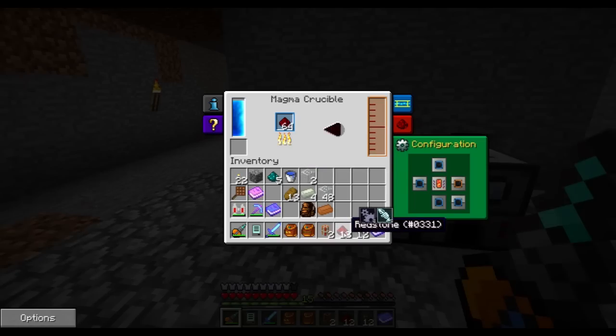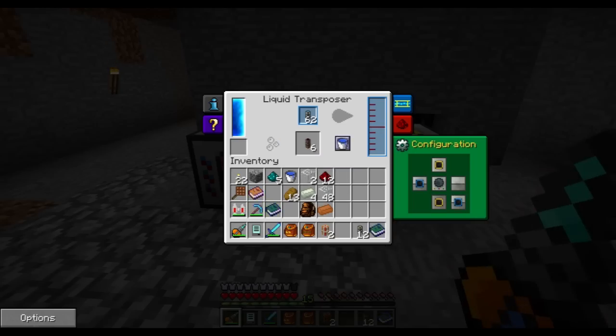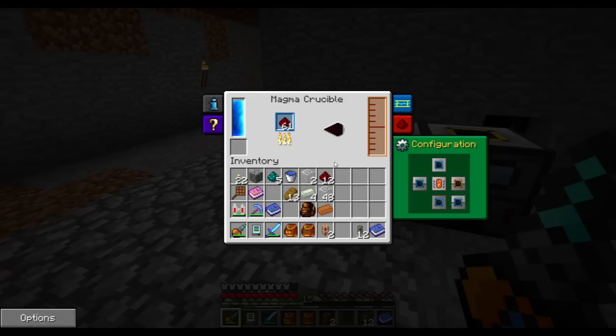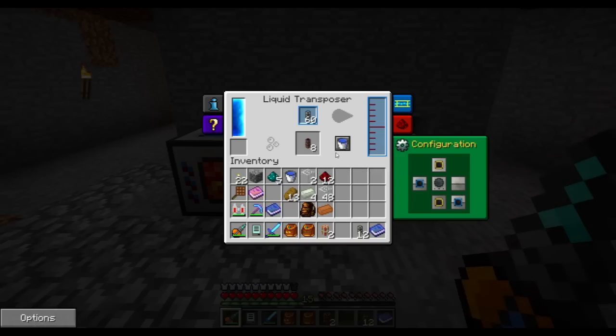Could probably make another magma crucible. The magma crucible is a neat little machine — you can actually destroy netherrack and make lava out of it. It would be nice to make a lava engine at some point, but I don't have the power for it.